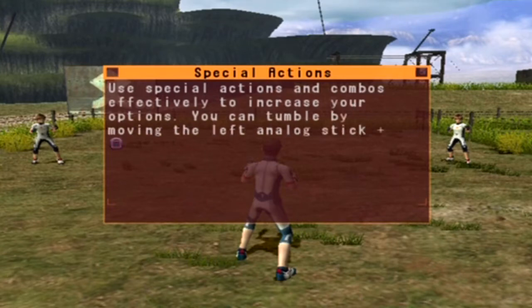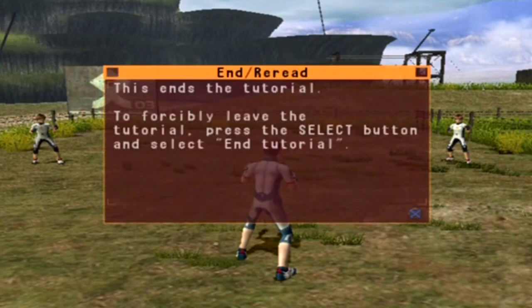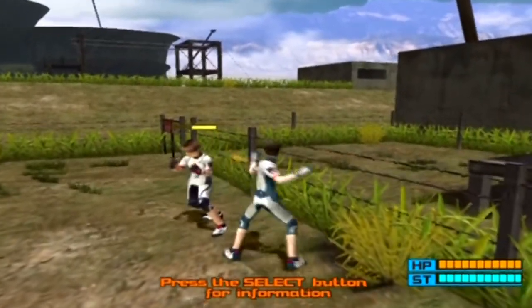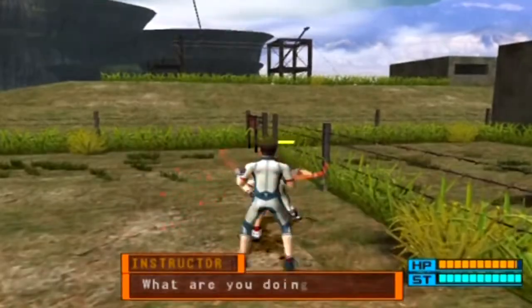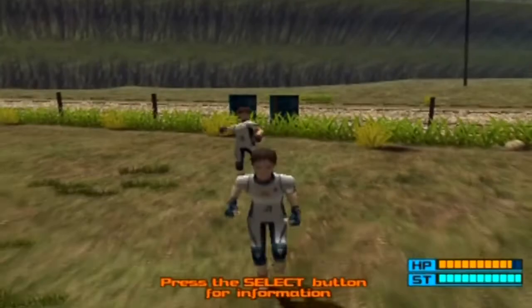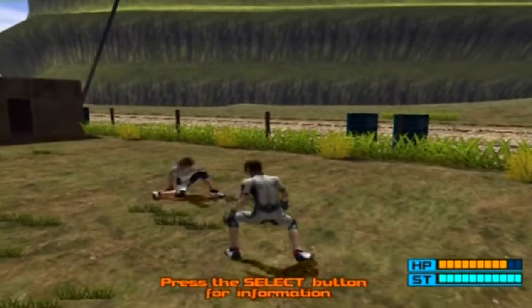Use special attack actions and combos effectively to increase your options. You can tumble by moving the left analog stick plus guard to avoid attacks. Come on, guys - they're really attacking here, I could just feel the pain. Are you serious? They're not even moving. Now they're moving. I'm killing them - what do you think I'm doing? Geez. Look, this guy could have come over and attacked me when he had the chance. What a wuss.